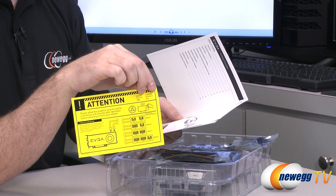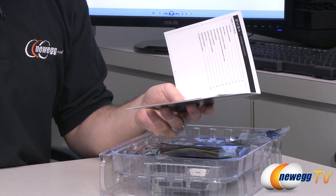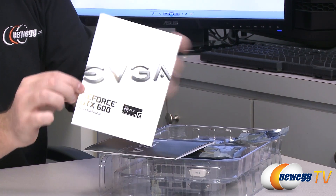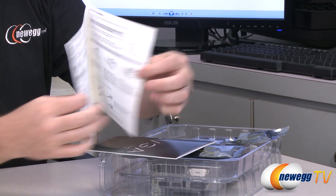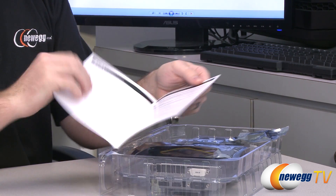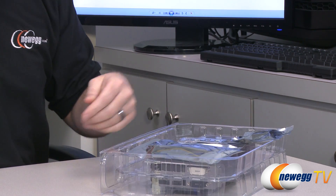There's some information about plugging in the supplemental PCI Express power connectors to the device, and also to make sure the video card has cooled off before you touch it, because if they get hot you can burn yourself. There's a quick start guide — a simple one-page guide for installation and the connectors on the back — as well as the full user's guide, which has more information, tech specs, and color.